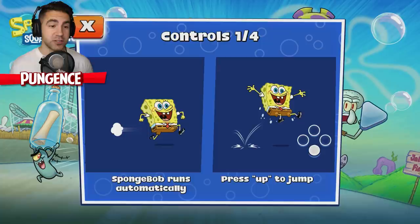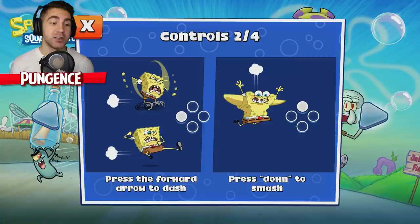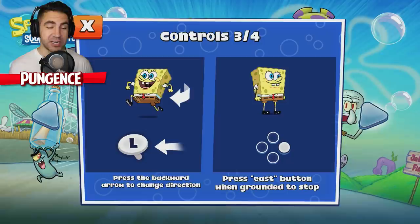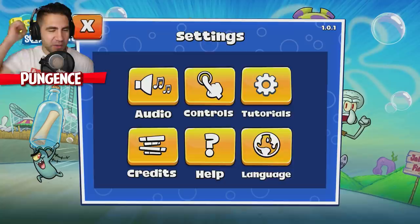Let's take a look at the controls before we get started. I'm playing on a PS4 controller with Apple Arcade on my Apple TV. Spongebob runs automatically — press up to jump, though that looks like down, which I think is X on my controller. Press the forward arrow or square to dash. Press down or triangle to smash — he turns into an anvil, that's pretty cool. Press left or backwards to change direction, circle when grounded to stop, and hold up or X to glide. Press up to jump against walls.